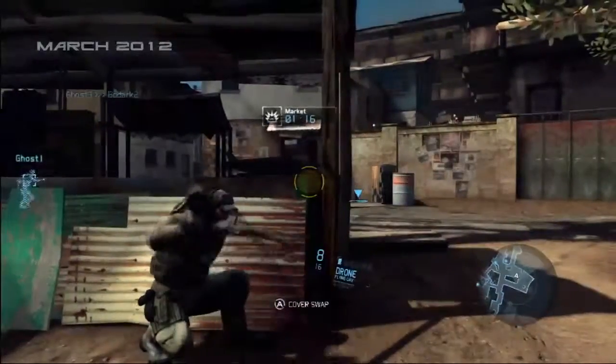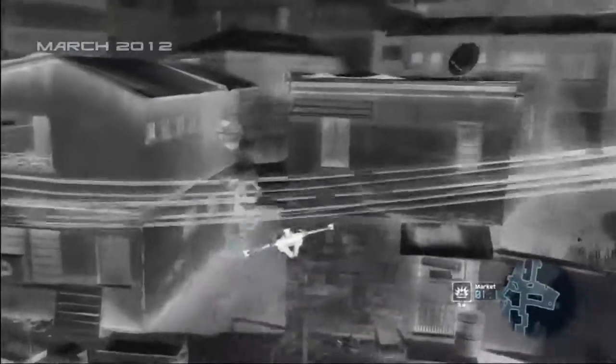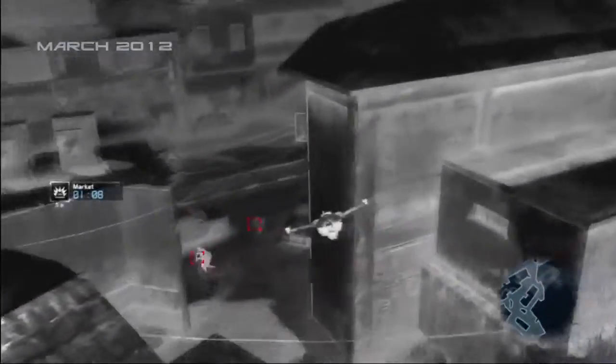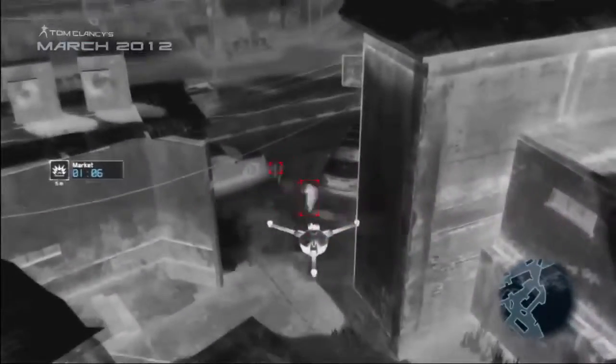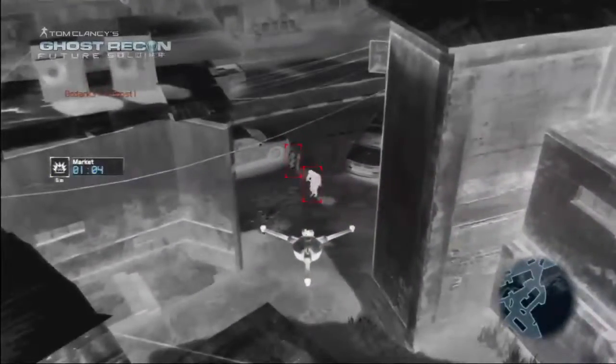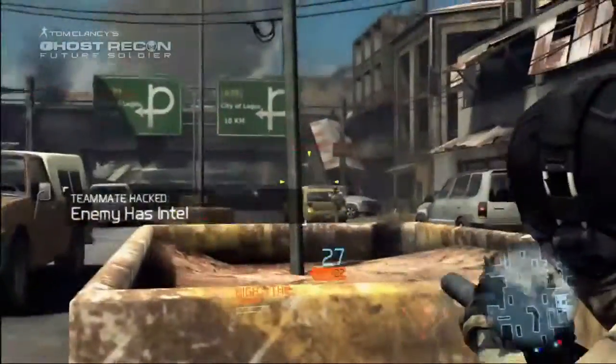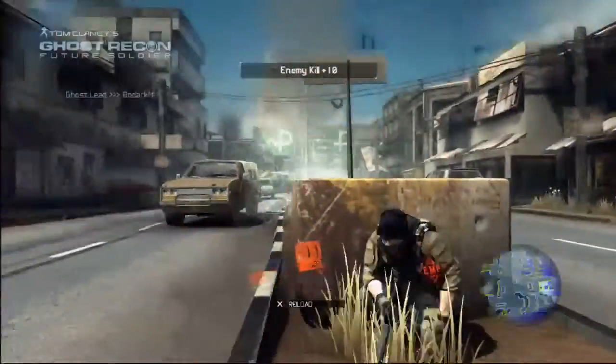The drone is one of over 13 pieces of equipment providing access to our intel loop. Having intel allows you to know your enemy's position. In our play tests, we've seen a single player with intel take out entire squads. Each role provides unique equipment to access intel. In addition, there's also equipment available to allow players to counter the intel loop and outsmart their enemy.